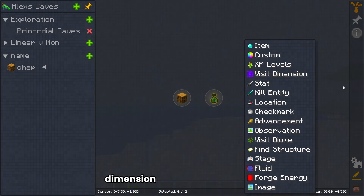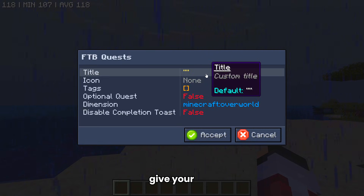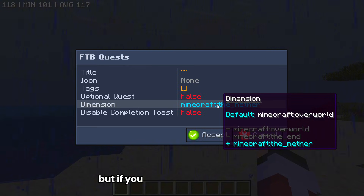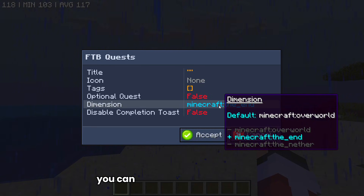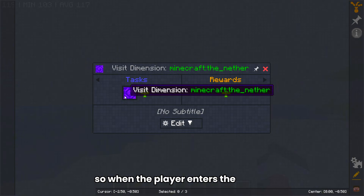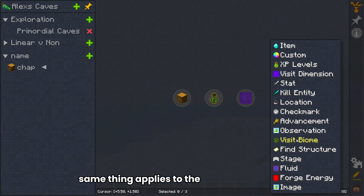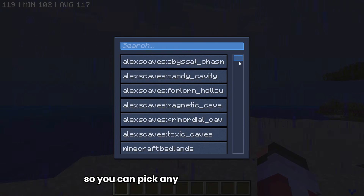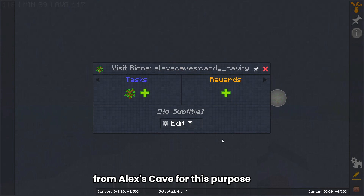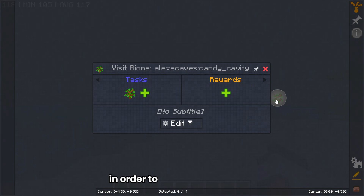Now let's talk about the Visit Dimension and Visit Biome quests. Pretty much the same concept — just click it, give it your title, give it your icon, and then select the dimension. For example, we're just going to do the Nether. So when the player enters the Nether, they'll be able to get a reward. Same thing applies to the Visit Biome quest — you can pick any biome from the pack. We're going with the Candy Cavity from Alex's Caves. Now the player needs to visit the Candy Cavity to complete this quest.